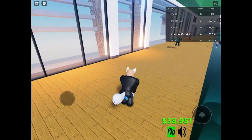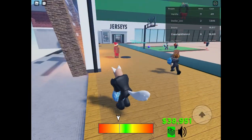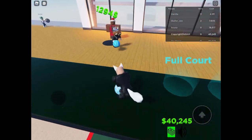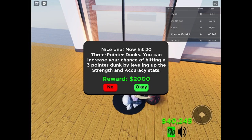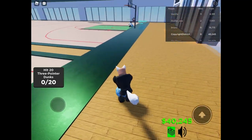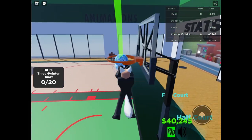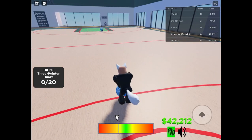What if I just shot from over here? Actually that was a good direction I needed to go in, thanks. Okay, now hit 20 three-pointer dunks. You can increase your chance of hitting a three-pointer dunk by leveling up the strength and accuracy. There's no such thing as the strength, boy. Let's just go over here and not talk about that.